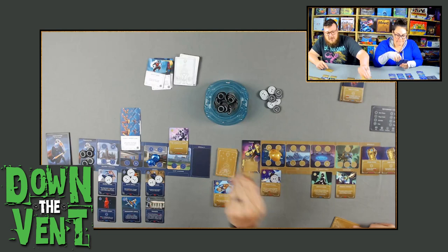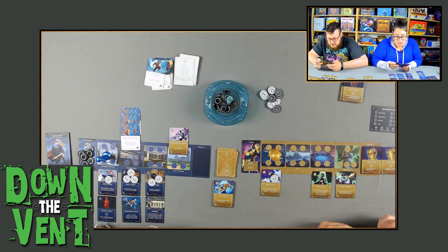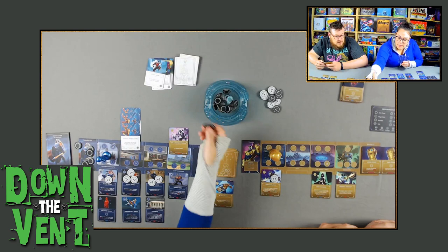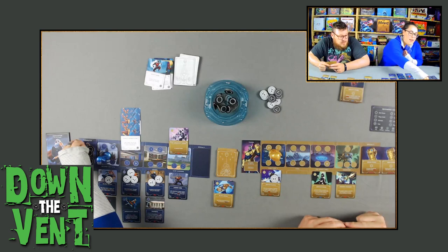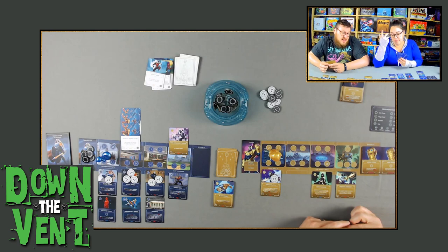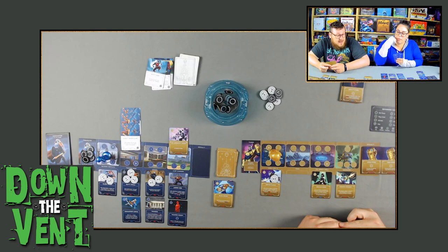Emily moves over and takes two power. She plays Jagged Bow for free — his event-related ability doesn't apply since we're not playing with events, so he's a standalone ally. She activates the Training Dummy and puts a strength on Jagged Bow. She then relocates the Training Dummy to Jagged Bow. Emily now has three of the four allies she needs, and is only two activations away from winning.